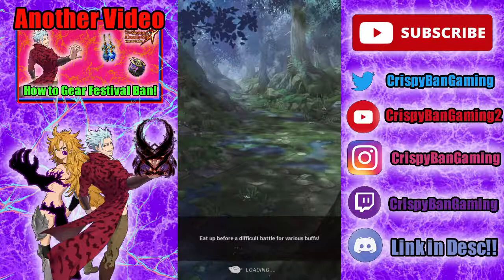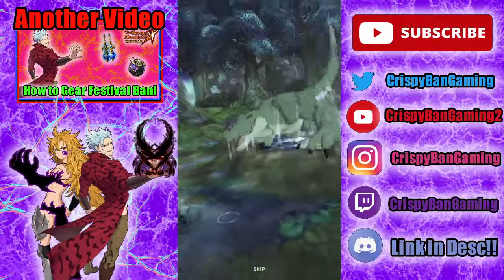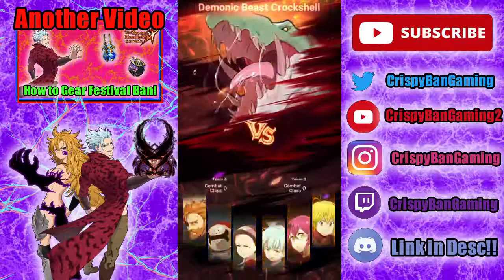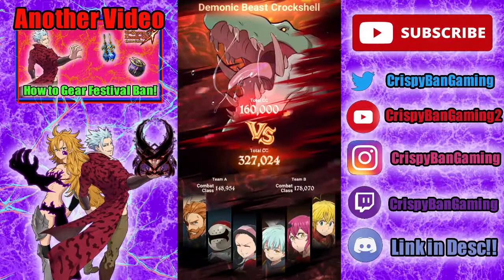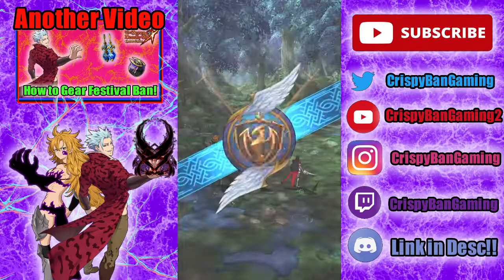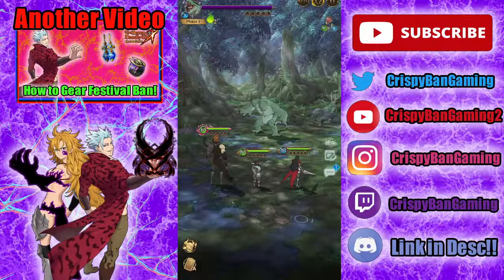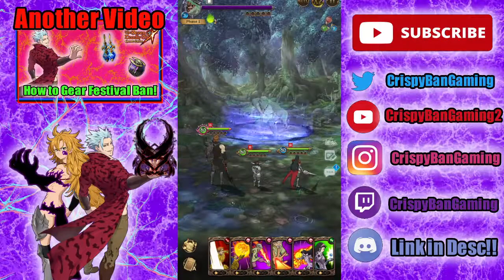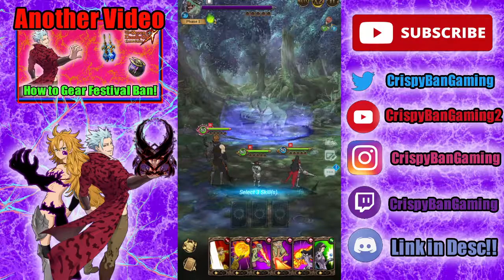I'm pretty sure the only way to deal damage to this guy is by applying five ignites. I'm going to wait for the game to load. Sick animation though. So you see down here — I actually like this format where you can see your cards and then just two buttons to the left here. You can switch your teams.